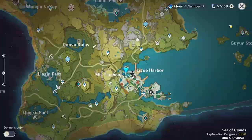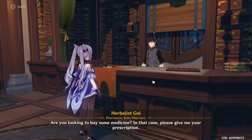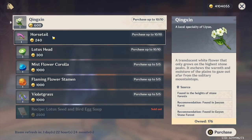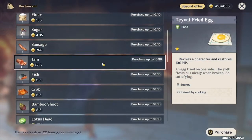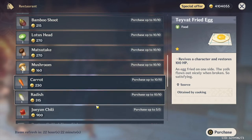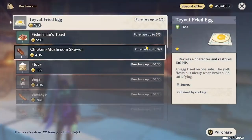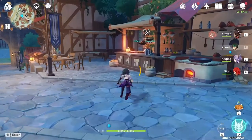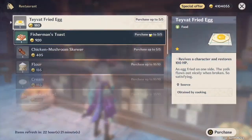If you're looking to collect some more Liyue specialties for the battle pass or for your character ascensions, the Liyue pharmacy actually has some that you can purchase. You can also come to Chef Mao — he sells more of those chilies. The restaurants in Mondstadt and Liyue — please go to them because they have recipes that you can purchase.